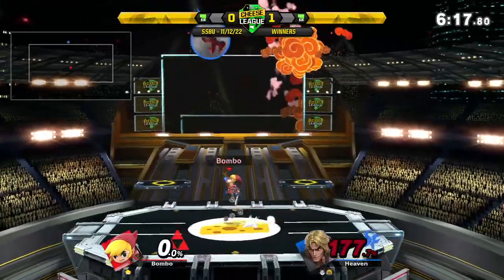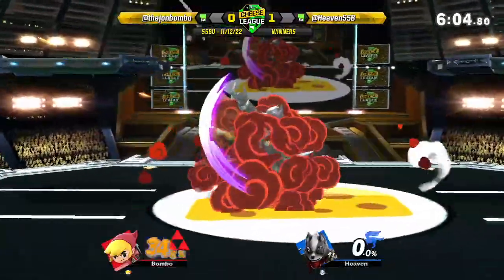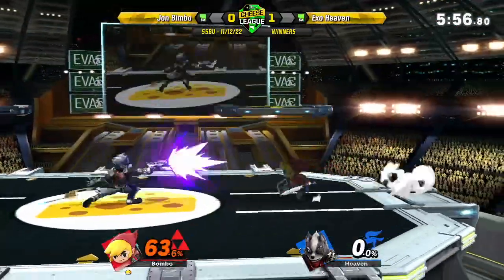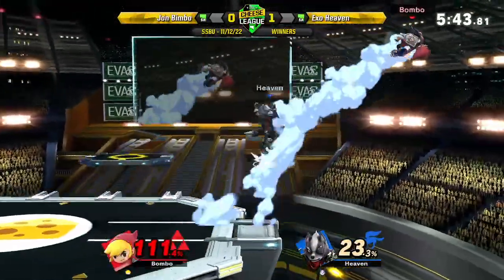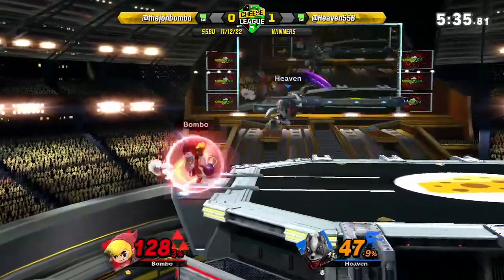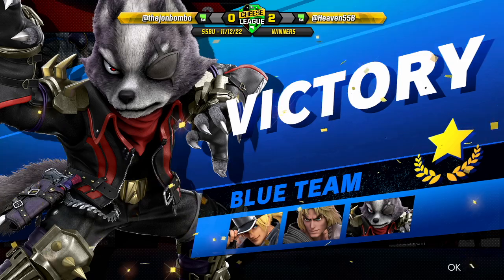Now we got Mr. Tink. Jumps into the bomb. Jumps into another bomb. So unfortunate — he played that super well but just couldn't get away. Now we got the Wolf. Wolf special back throw. Laser. F tilt. 63. 69. Don't do anything else — he's ruined it. 80%. Fair. I was expecting him to jump. Fair. Here comes Bombo — gets a grab, back throw, 128. One hit will do it for Heaven. That scoop is disgusting. Victory! Fire!